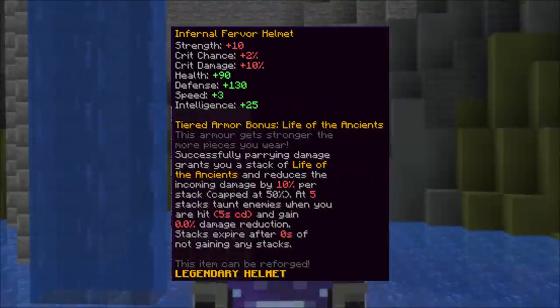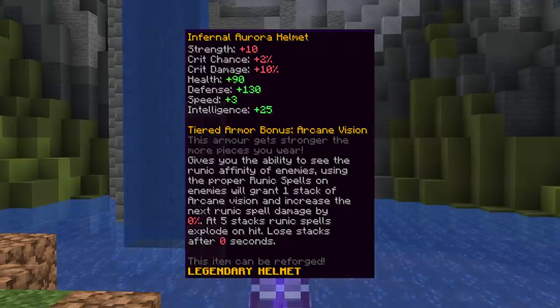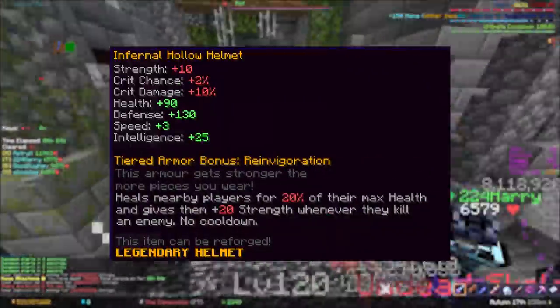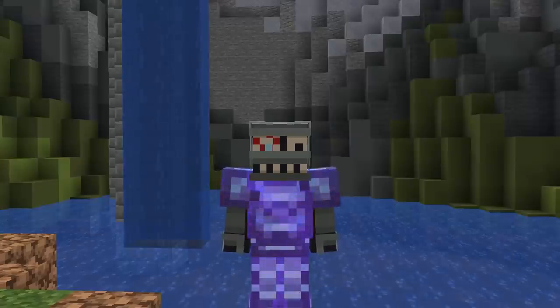Tanks get Fervor Armor, giving them damage resistance and the ability to taunt enemies, similar to how they are in dungeons. And the Mage's Aurora Armor might as well be written in Enchanting Table language, because I don't understand anything at all. And lastly, the Healer Armor set looks absolutely incredible and will definitely cause a tremendous meta shift — just kidding, it doesn't exist.